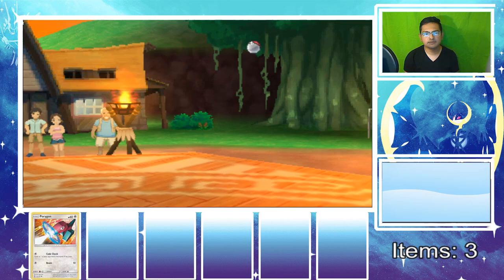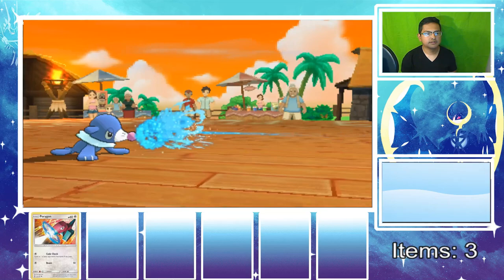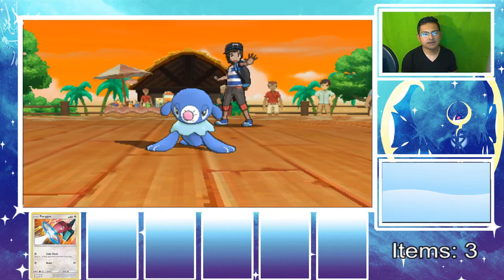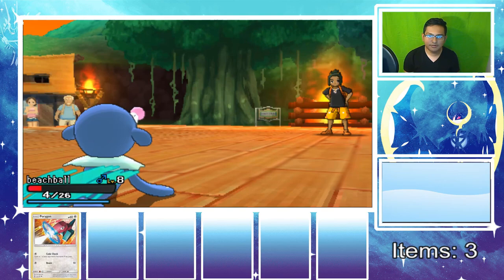One more attack and if he uses Scratch and takes me out, I'm going to be mad! But — Litten is down! No more Litten. There we go, get taken out! Popplio is up to level nine — we're almost halfway to the next evolution and I still haven't got my Porygon. This sucks, I really wish I could get my Porygon already.